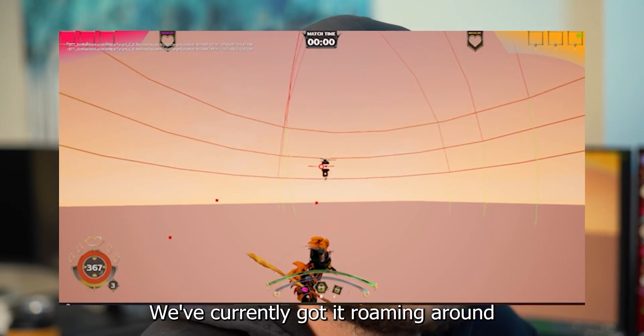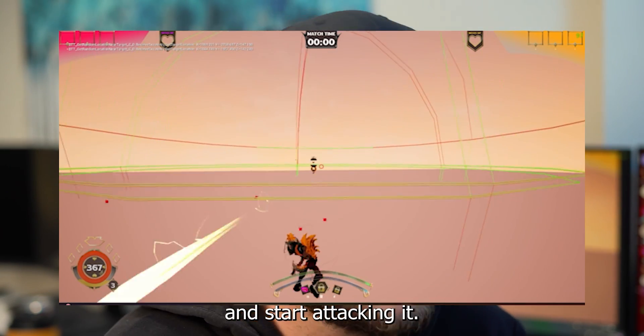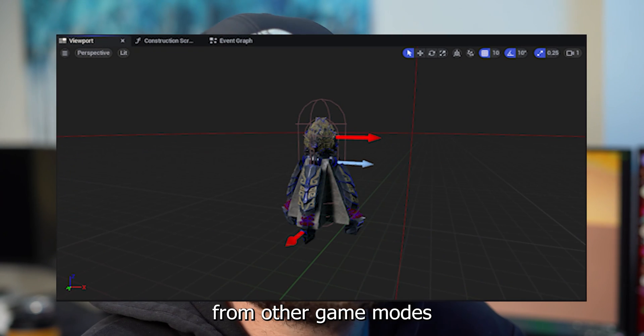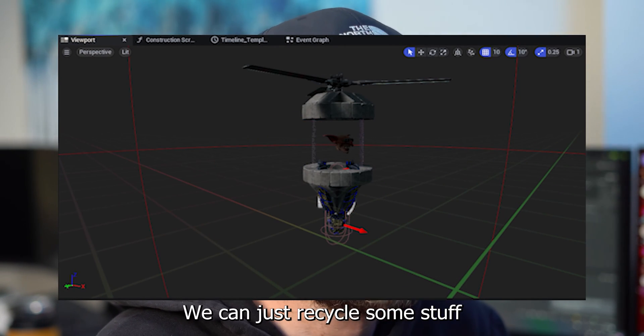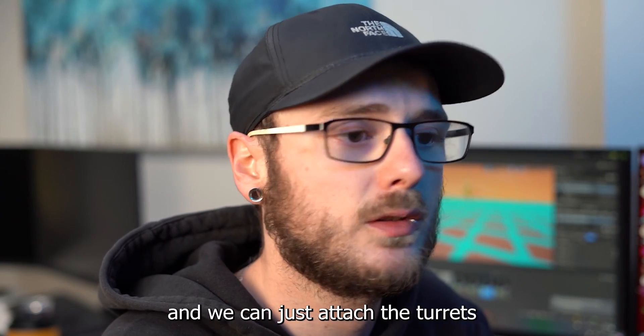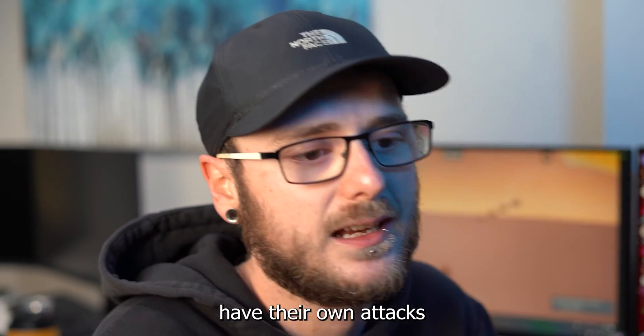We've currently got it roaming around, and when it sees a player it will chase the player and start attacking. We're also using some turrets from other game modes attached to the AI, so we don't have to rebuild all our logic — we can just recycle stuff that's already there. The turrets themselves can be attached to the AI and they have their own attacks and everything.